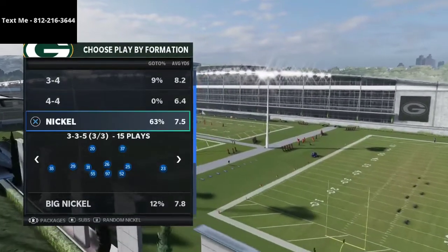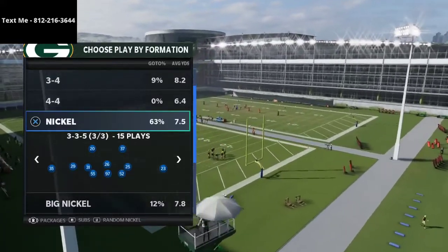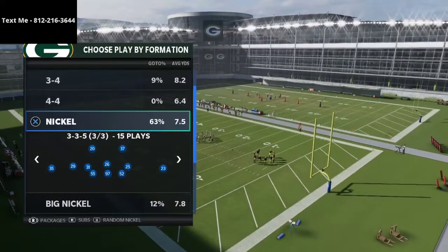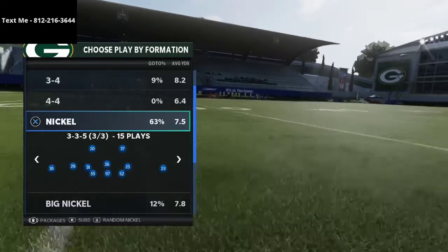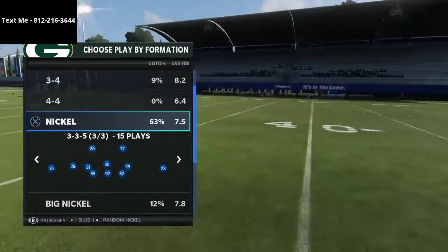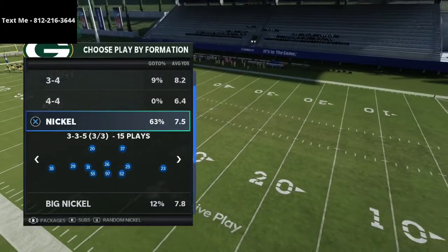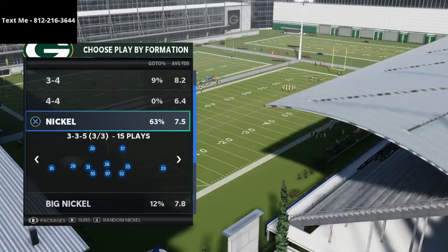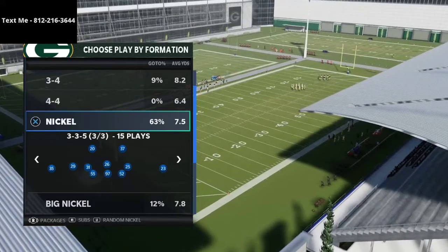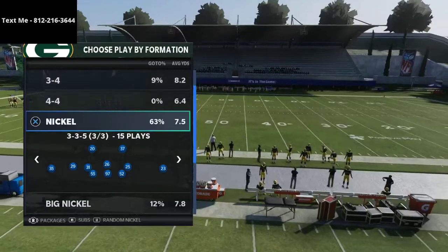We're going to be talking today about a blitz out of the nickel 335 wide. But if you haven't subscribed yet, make sure to do so — that's completely free. I also wanted to let you know that if you would like to get the defensive ebook that shows the full scheme — not just the blitz or one coverage but the entire defensive game plan — that is available in the description. It's just $15, it's on 335 wide, and it's the best defense in the entire game in my opinion.